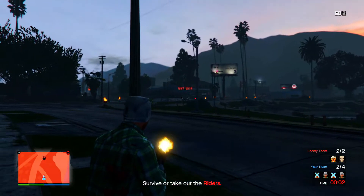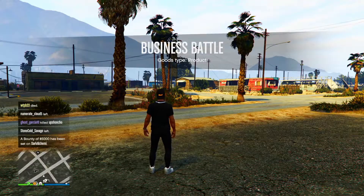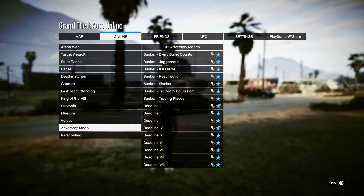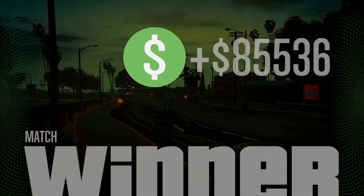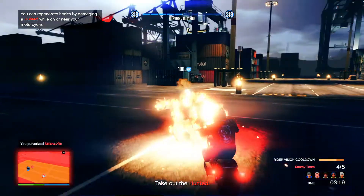I actually just dropped a short video going over how the mode works, so I'll put that on screen now in case you're interested. To start it, press start once you're loaded into a lobby, go to online, hit jobs, Rockstar created, and then adversary mode. From there just scroll until you see these seven new ones — they all pay the same. The most I made was $111,000 from doing four rounds, so this could be a fun way of grinding with friends.